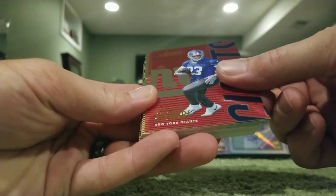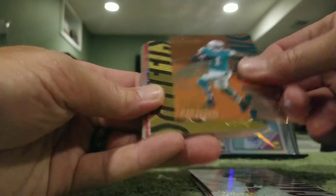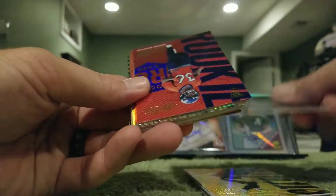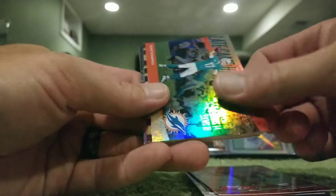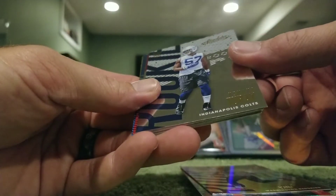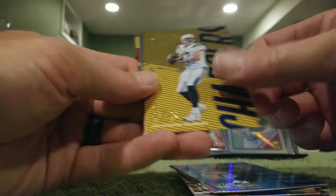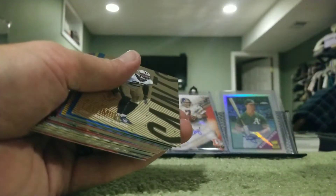Last pack: Jonathan Stewart, Case Keenum, Garoppolo, T.Y. Hilton, David Johnson, Devante Parker, Le'Veon Bell, Andrew Luck Sparkle, David Williams Sparkle, Steve Young Revolutionaries, Ryan Tannehill Late Game Heroics, Sammy Coates Jr., Toure, Hopkins, Matthews, Rivers, Cam Newton, Marshawn Lynch, Lattimore, Ezekiel Elliott, and Kareem Hunt.